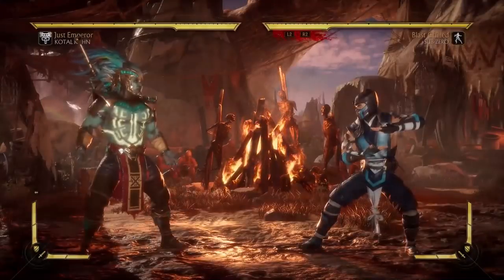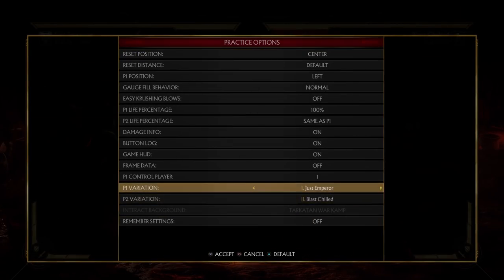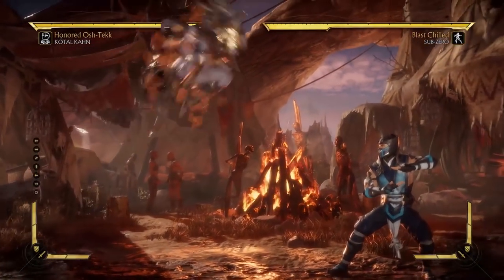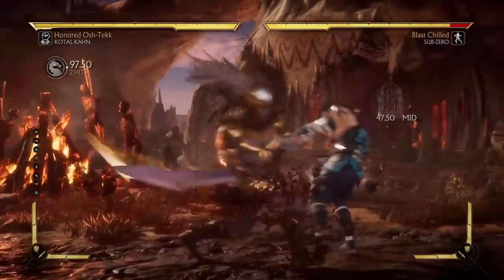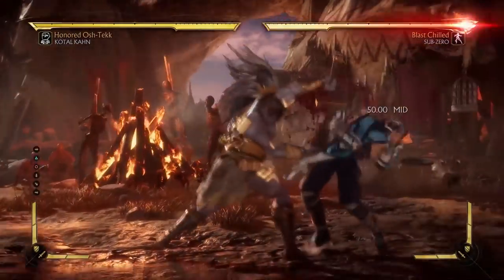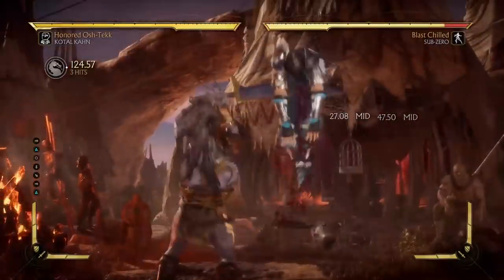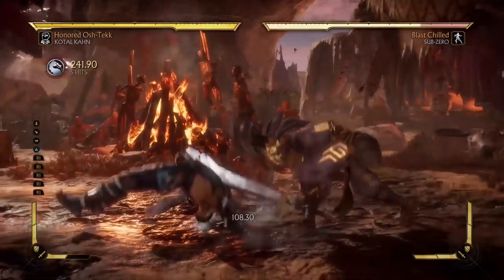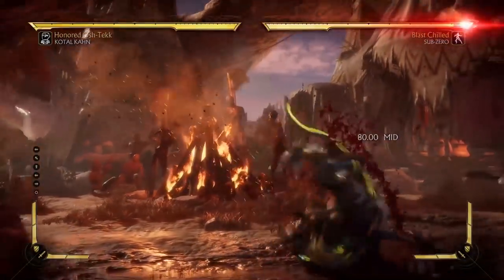Moving to variation 2, called Totemic in the tournament version — this variation is pretty much ass. He gains a couple of new moves. First, the launcher gets replaced by a slice move, which looks brutal, however it no longer launches. It deals okay damage for one bar, but the loss of the launcher is significant.